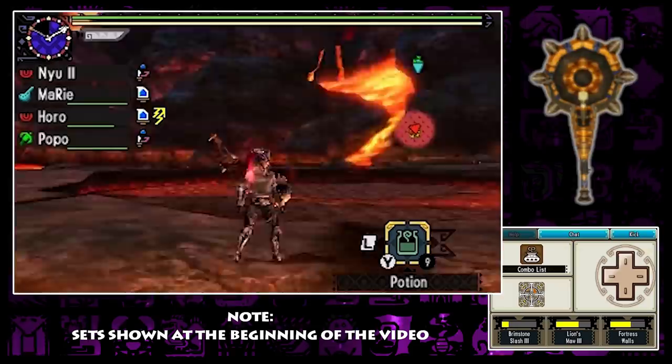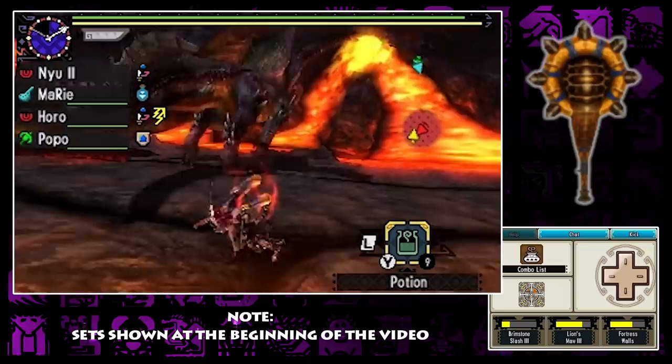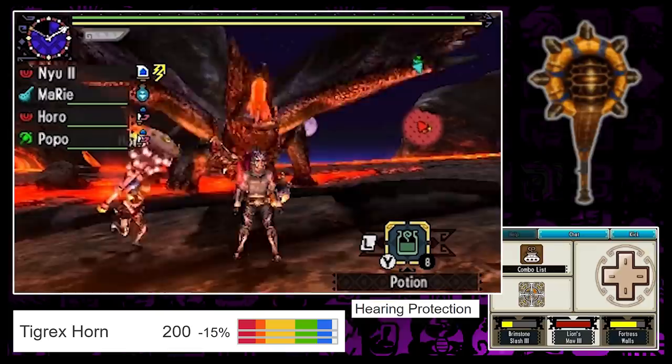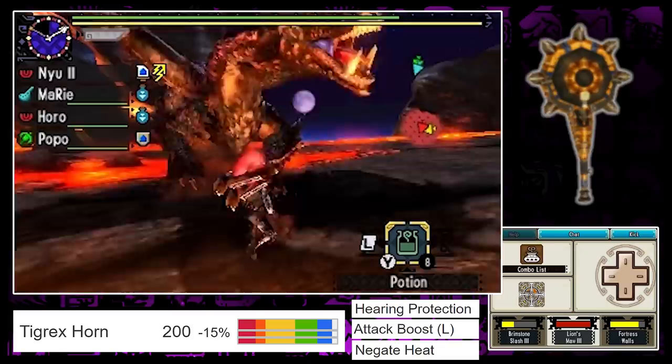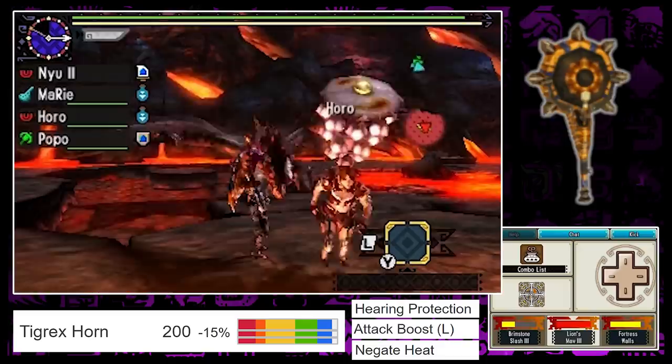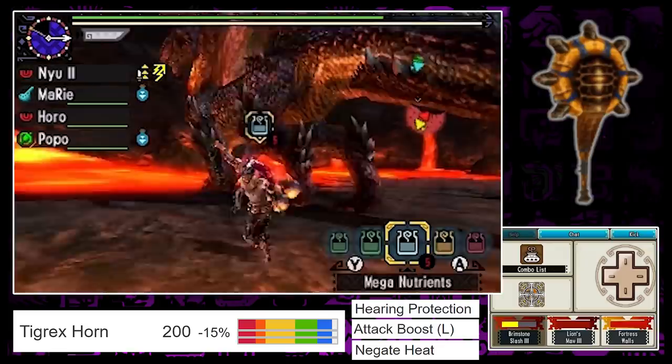Since this part basically works like part 1, I'll explain what skills we picked and why we chose those sets. Our setup was totally different from what we used in our other How Few Hits videos. Marie served as the hunting horn player and had a lot to do. His main job was to keep the horn buffs active. He used the Tigrex horn, which is so good especially for this particular quest. It has high grade earplugs, which protects us from Alatreon's screams, attack up large, which boosts my attack by 20%, and immunity to heat and lava.